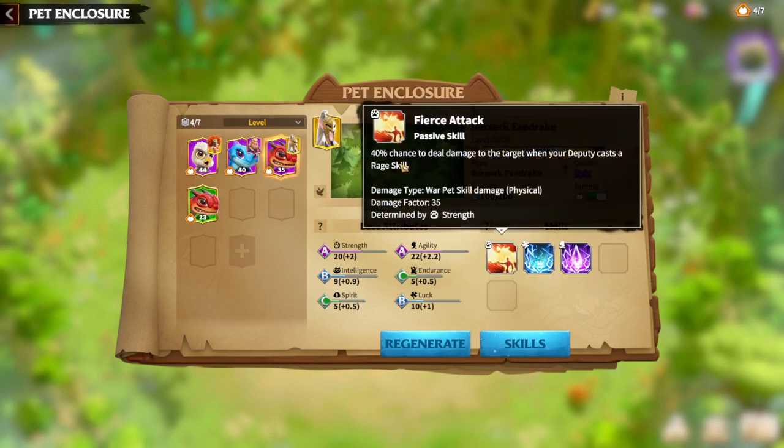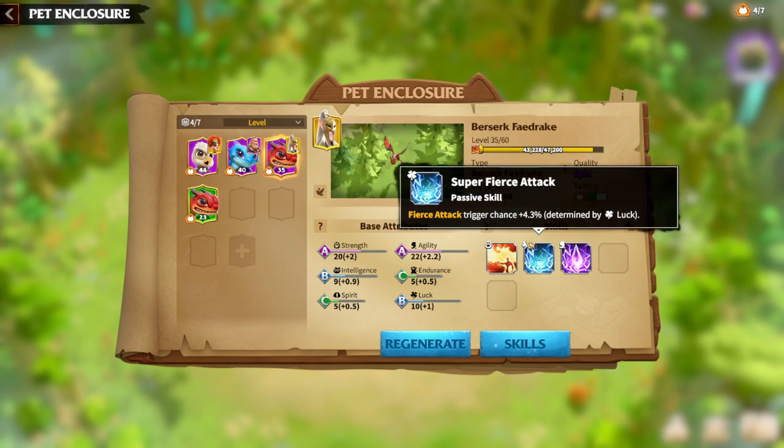The first skill gives a 30% chance to deal damage to a target when your deputy hero casts a rage skill — so it's important to have a deputy hero that casts skills more often. This is called Fierce Attack. The second skill is like a Super Fierce Attack, a better version of the first skill with a higher chance to be triggered.